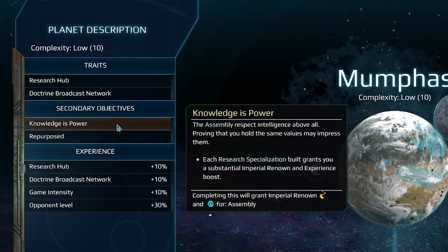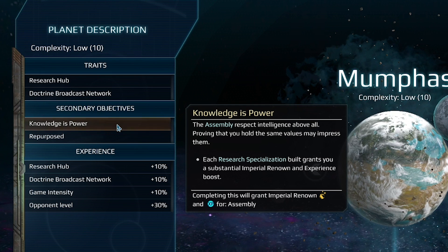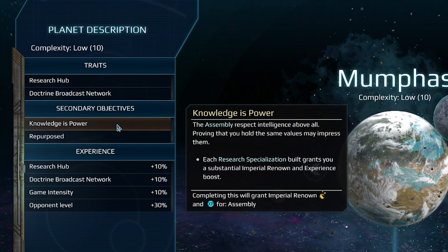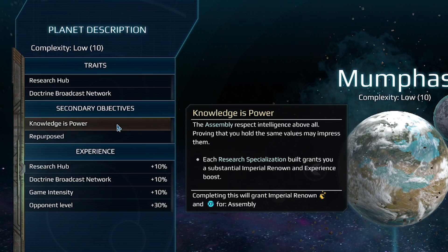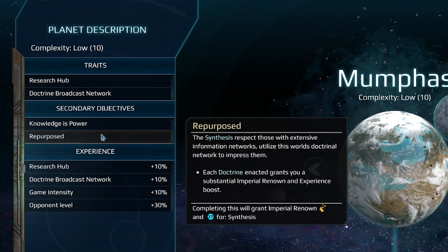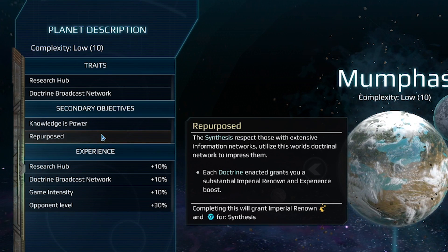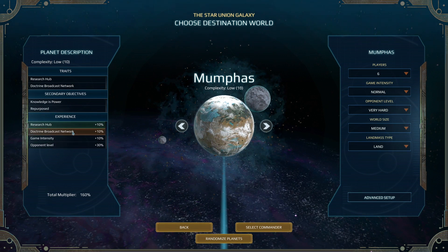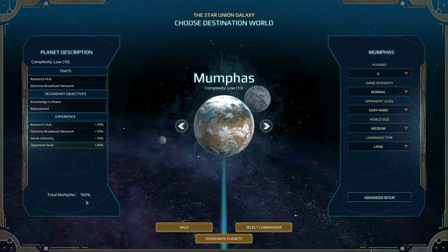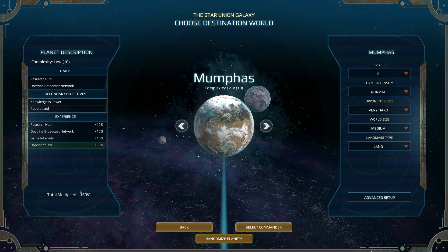What's also cool is we have secondary objectives on this planet. For example, Knowledge is Power gives us imperial renown and experience every time we build a research specialization. There's also Repurposed, which gives us extra renown and experience whenever we plug in a Doctrine. And you can see here the experience multiplier for the planet — for each modifier we get a small boost to experience when we finish it.